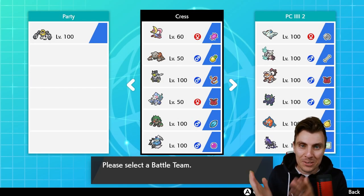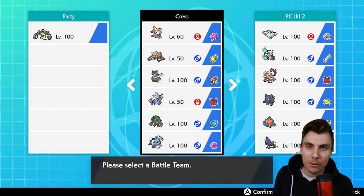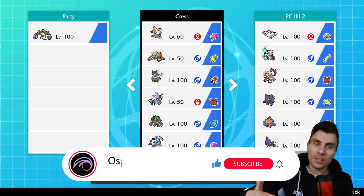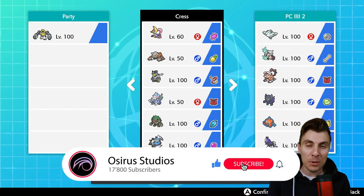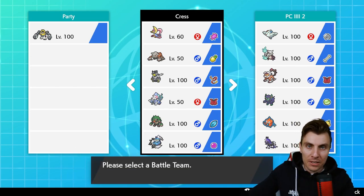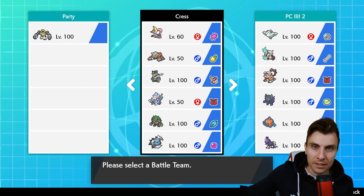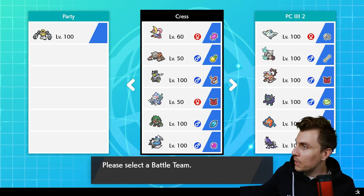Hello friends, welcome back to another episode here on the channel. I hope you're all doing great. My name is Lee, also known as Osiris. Today we've got a team I've put together. We've been featuring a lot of rental teams recently, and we've still got a lot of rental teams to go. We've got a little bit of time left in Series 9, but today I thought we'd go back and have a bit of a throwback to an old Pokémon that's maybe been a little bit forgotten about.